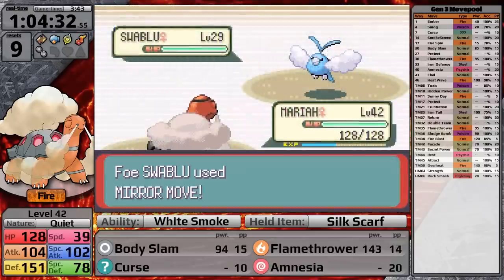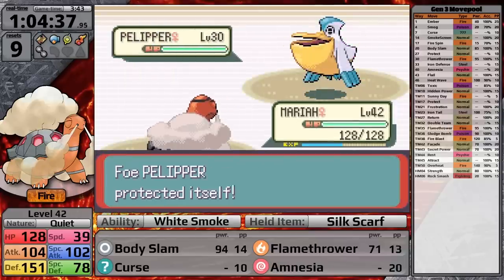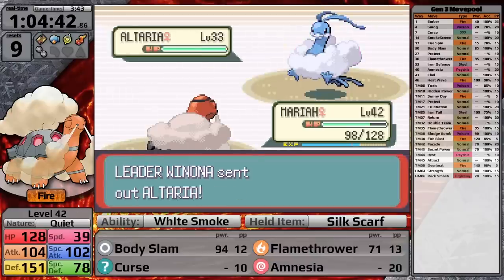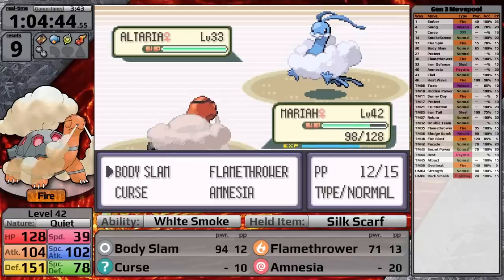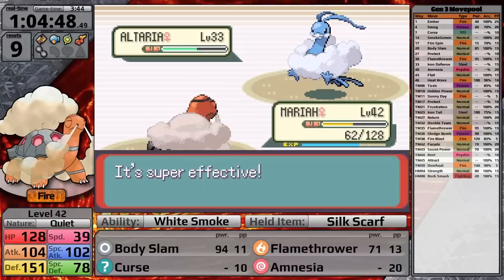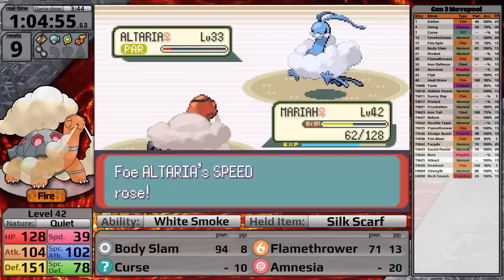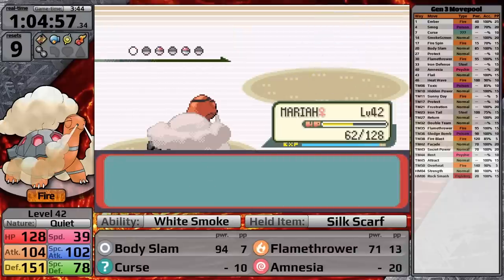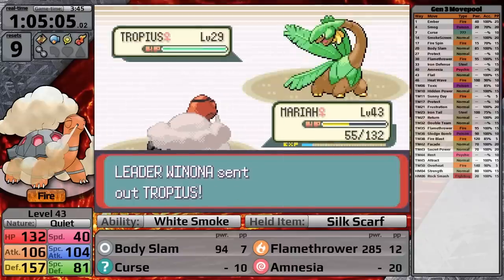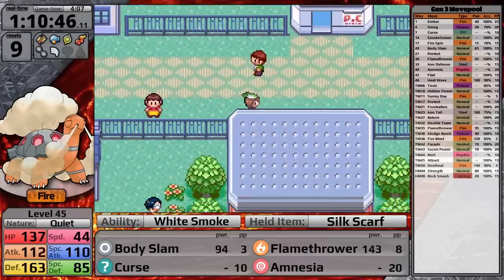Time to challenge Winona. She leads with Swablu — Flamethrower takes it down in one hit. Pelipper uses Protect then Water Gun, but my Body Slam causes paralysis and I finish it off next turn. Then Altaria — Body Slam is the better choice since it resists Flamethrower. I was hoping for early paralysis as it's setting up Dragon Dances. I don't get the two-hit, but I do cause paralysis which messes up its speed, so Torkoal moves first and finishes it before it does much damage. Skarmory is one-hit by Flamethrower, and Tropius goes down too. With Winona out of the way, I make my way to Lilycove City.